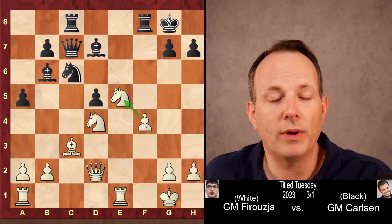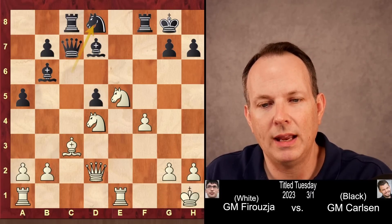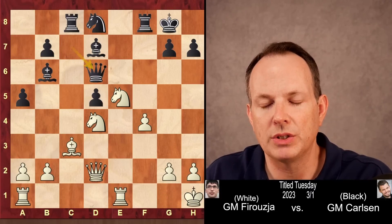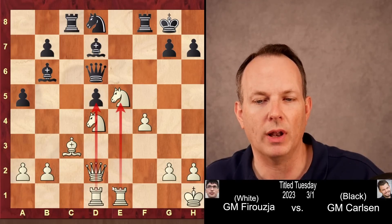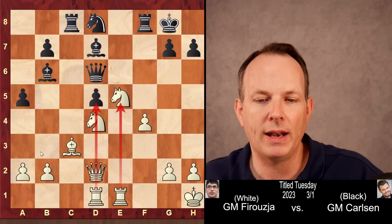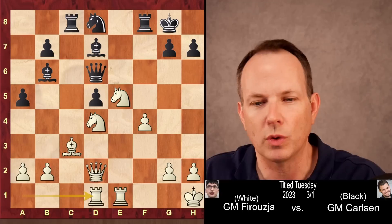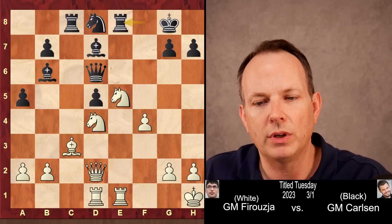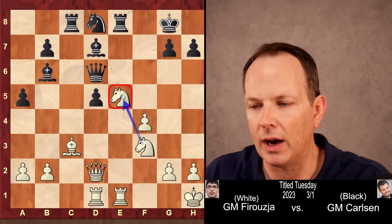But instead, Firouzja plays f4, supporting the knight on e5. Knight goes to d8, king to h1, queen to d6, and rook a to d1. You can see Firouzja's position is incredibly well centralized — everything is in the middle, all these pieces on dark squares in the center of the board. Rook to e8, knight d to f3 supporting the knight on e5 further.